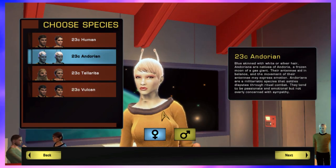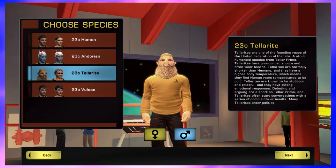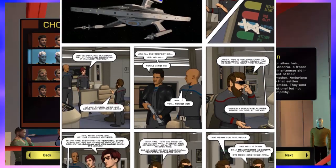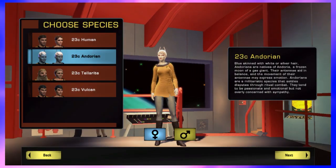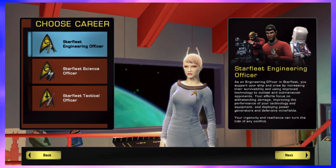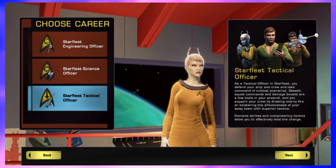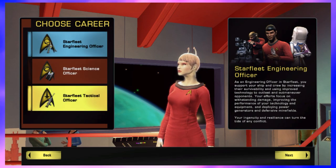I would have chosen Tellarite, which I've also never played before, but I feel like I'd just end up emulating Captain Tugs from the webcomic Attack Pattern Tugs, so Andorian it is. And as for the class, the poll came up with either Engineering, which is my usual go-to in STO, and Tactical, which I've played a bit of, but never as a character I regularly played. I'm going with Tactical because it means there's a bit of a learning curve for me, and I don't want these videos to be easy.